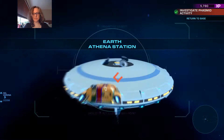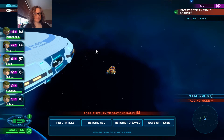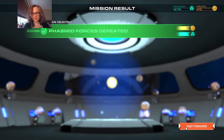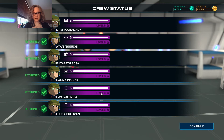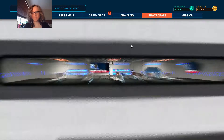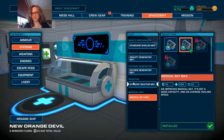Hopefully I can upgrade something — probably the medical bay — before the next mission, because escorting the freighter is a little bit harder. New orange devil, you made it! At level six they all get a second ability. Light armored suit, too. I want to upgrade this ship first. Medical bay — just barely. So I'm not going to worry about that armor right now, I'm just going to go on the next mission.